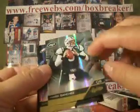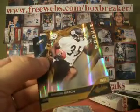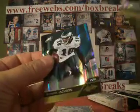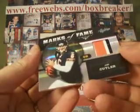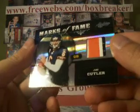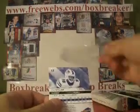Base: Mark Sanchez. Base not numbered. Deshaun Jackson. We've got a rookie — Baron Batch. Steelers is Bob Koning. Steelers were unclaimed, so you picked them up cheap in the unclaimed team draft. Our hit is a Jay Cutler — nice three-color patch stripe, Marks of Fame insert, numbered 5 of 25. Bears goes to Hale 24; they were unclaimed as well. Steelers and Bears — a couple of good teams to have unclaimed. Take a look at the website.